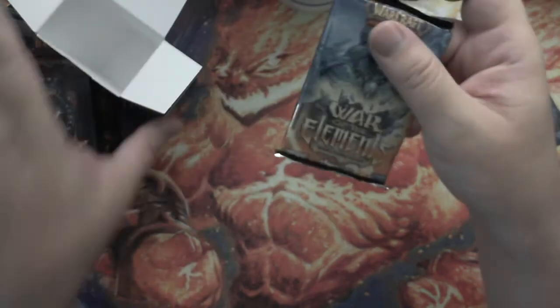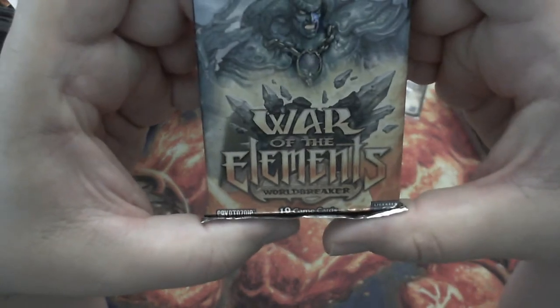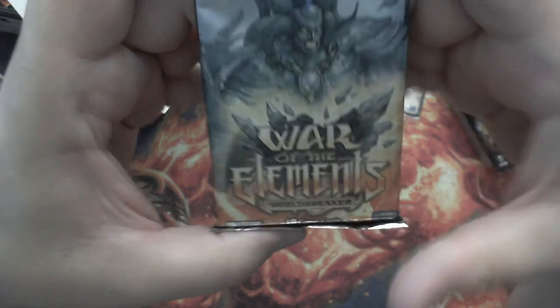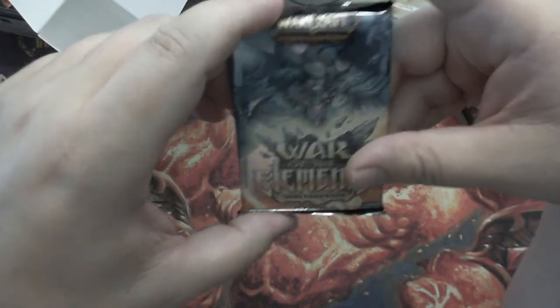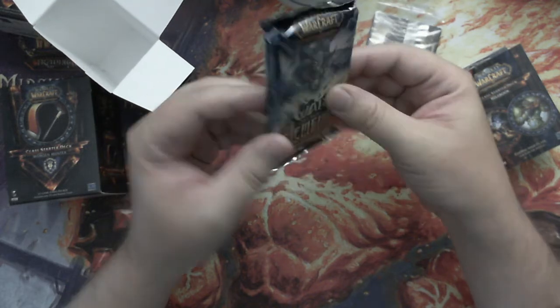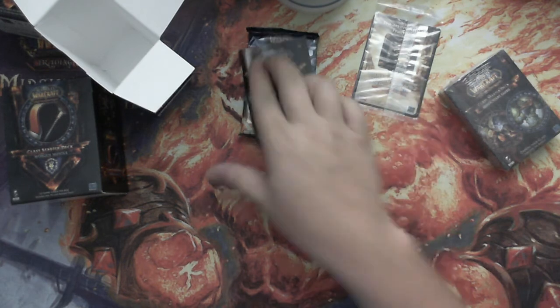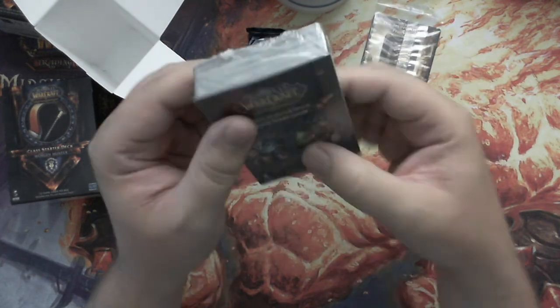What else you get in here — this one is the War of the Elements from the World Breaker block, and this is a booster pack. This is a random booster pack; every card in here is going to be random. We'll go ahead and open that up in a few minutes. Let's first see what you get in the pre-constructed deck.